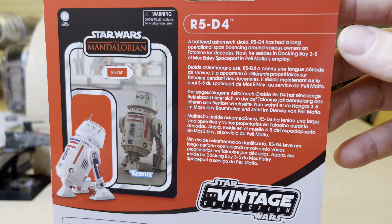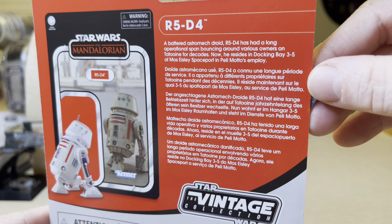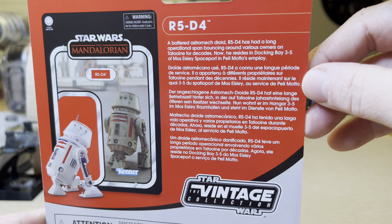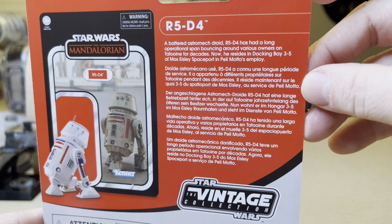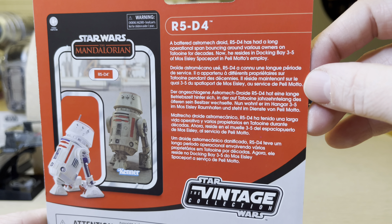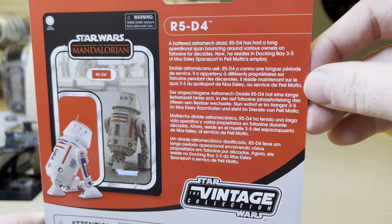And in case there's any doubt, R5-D4 — a battered astromech droid. R5-D4 has a long operational span, bouncing around various owners on Tatooine for decades. Now he resides in Docking Bay 3-5 on Mos Eisley Spaceport in Peli Moto's employ.